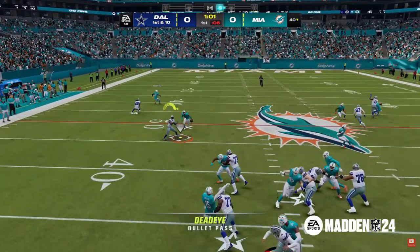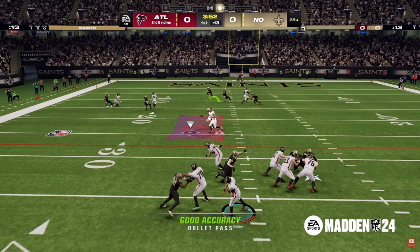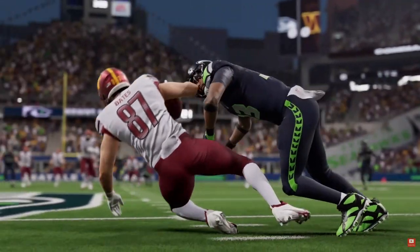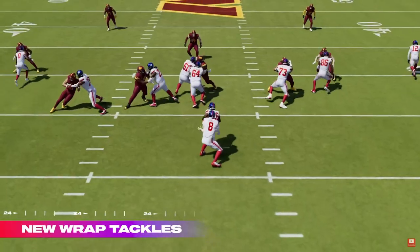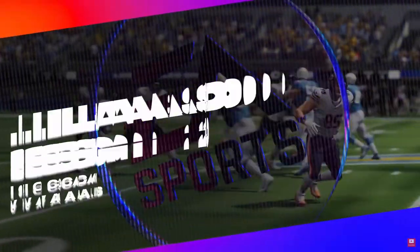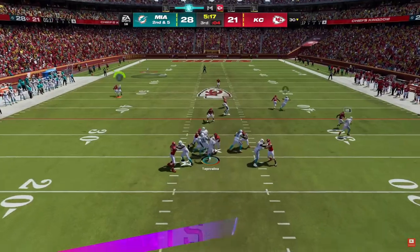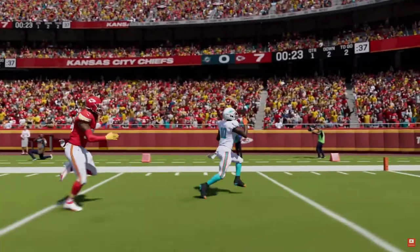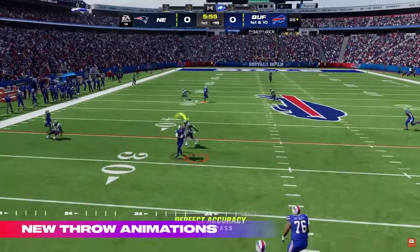My biggest issue with the playbooks is they did nothing to defensive playbooks — there's no change to defensive playbooks whatsoever. It's been tested. EA reported in the gridiron notes that they made all these adjustments to offensive playbooks, but intentionally didn't mention defensive playbooks. To me, that's a big deal, because in Madden — especially if adjustments don't work defensively, which is already a big deal — the fact that defensive playbooks haven't changed a lot is significant. If you remember last year, you had to make a lot of adjustments in Madden 23 just to have a chance at stopping some of the best offense in the game, and now you can't adjust.